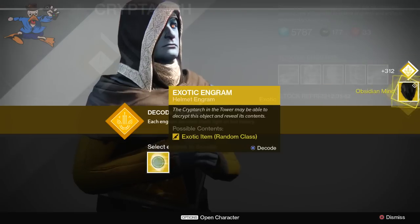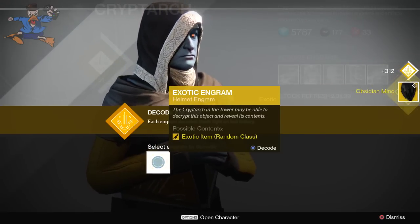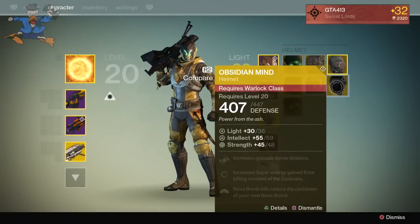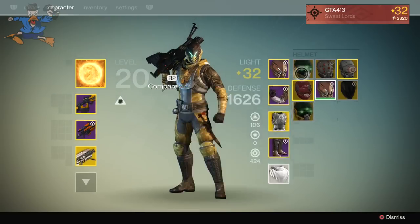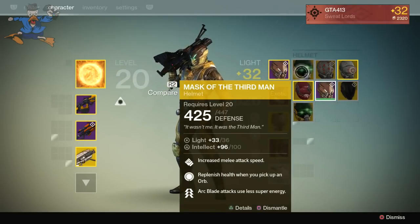First one is Obsidian Mind, which I don't want. Next we have Mask of the Third Man again — I bought that but we'll see if it has better stat rolls. So Obsidian Mind is for the warlock so I'm not going to be using that. Mask of the Third Man has Intellect 107 and my other one has Intellect 100, so I might actually rank that one up instead as that's a bit better.